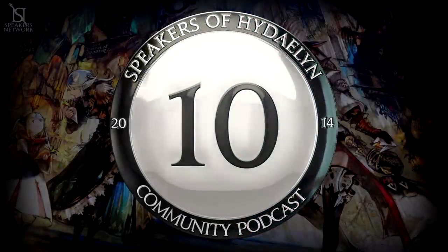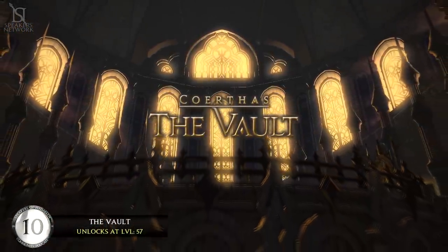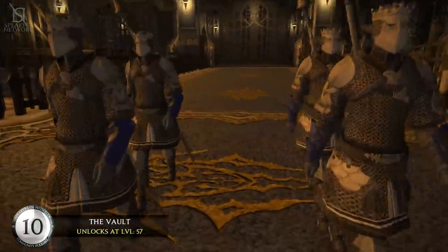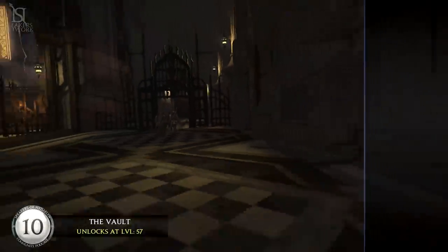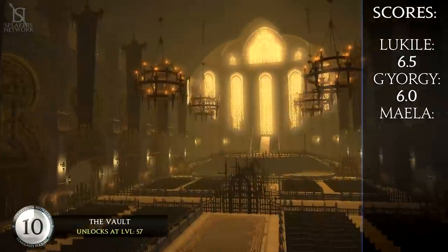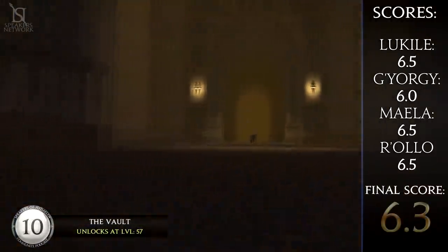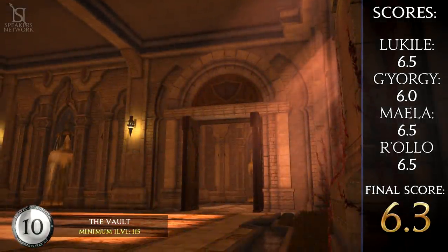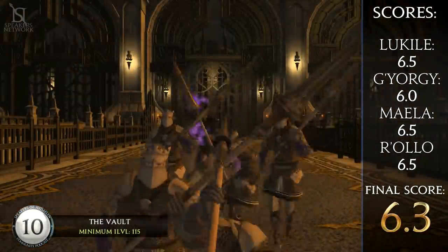Number 10: The Vault. Controversial already — I expect a lot of you will have this dungeon way higher on your lists, but hear me out. The Vault is a truly beautiful dungeon. Unlike a lot of the dull, dark, and grey dungeons you've passed through before at this point, the Vault presents itself as a massive cathedral with a high ceiling, lots of light, shiny floors, and beautiful architecture. In terms of length, the Vault doesn't feel too long, perhaps helped by its pretty design and long gaps between gates, which allows for large pulls and faster runs if you have a good party.